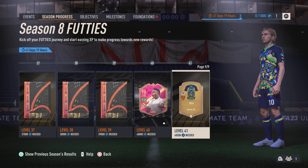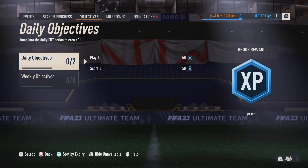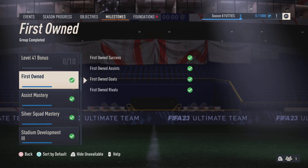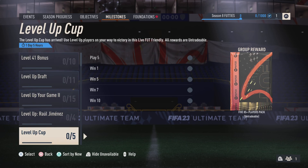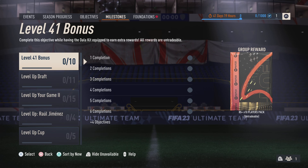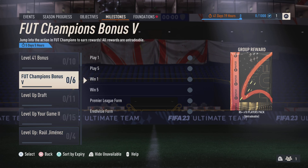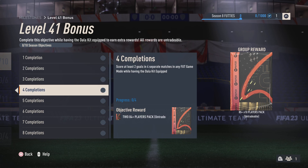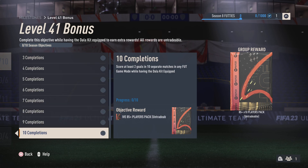And then there is the Dalal kit. This was just added — if I sort by new, you can see it. Score two goals with that kit on and you get a bunch of packs — that's pretty cool.